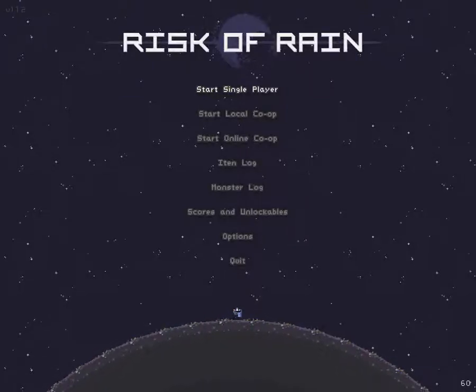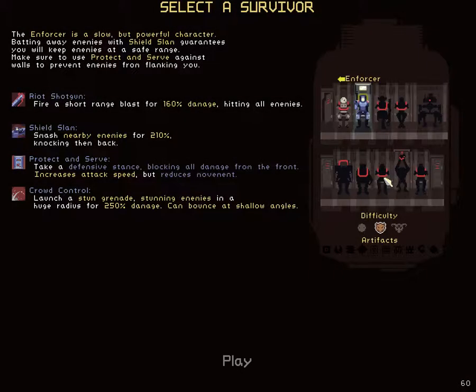Hello everybody and welcome to a very special episode of Let's Play Risk of Rain with Clash Planet. My name is Simon. Today is a special episode because we have just unlocked a new character which is the Enforcer you see at the bottom of the screen there. So we're going to give him a go.